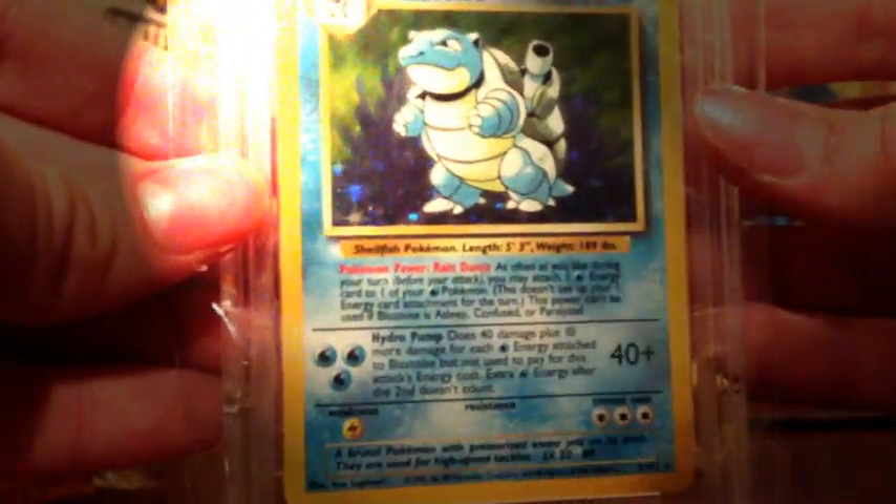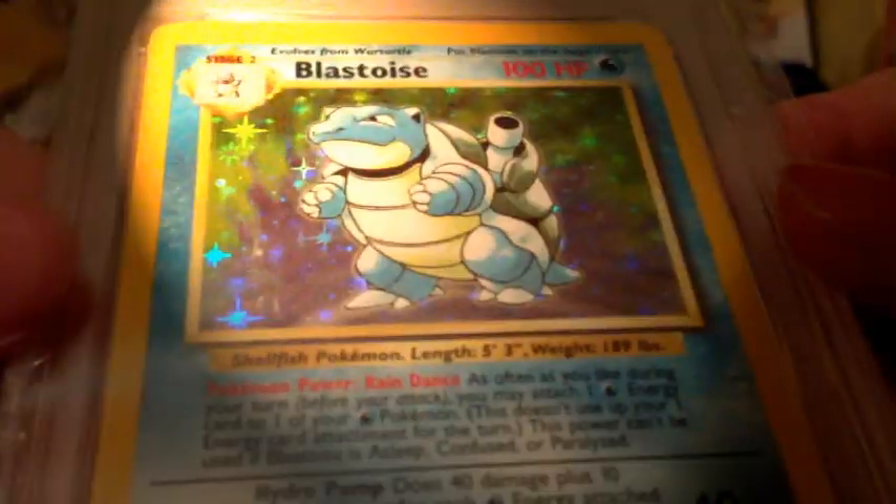A base set unlimited booster pack with Blastoise on the front. Very good. I know what this is — this is really cool. Look at this: Blastoise PSA 9, holo. Look at that nice holo. Very good condition, PSA graded of course.